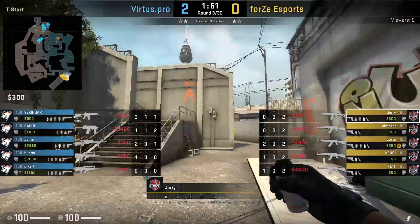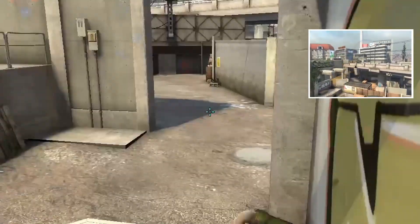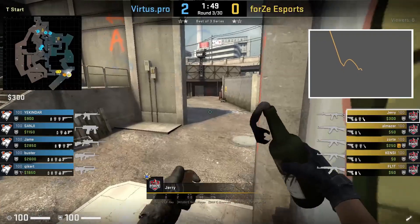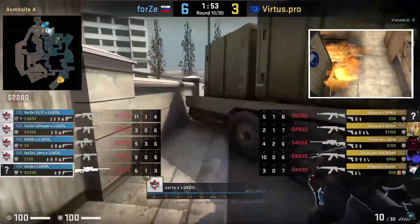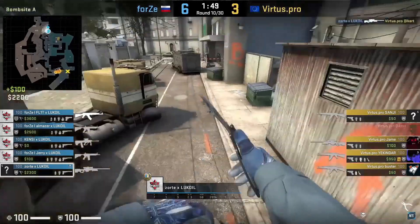Jerry has a much faster way to throw the same nades. For the short pipe smoke he goes behind the dumpster, aims at the black dot on the wall, then jump throws. Afterwards he throws a short molly by aiming at the part of the shadow sticking out when on top of the dumpster, gets in front of the dumpster, runs 2 steps forward, and jump throws. The only problem with this nadeset is that the run-jump-throw molly can be spotted from the CTs' 3-player spawn boost.